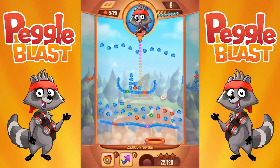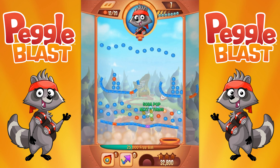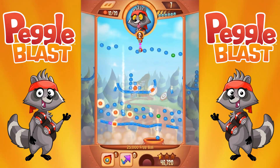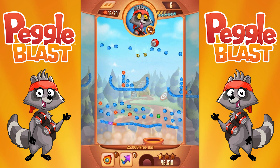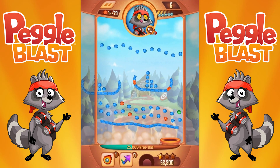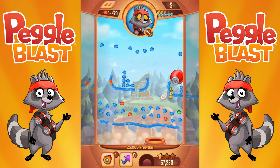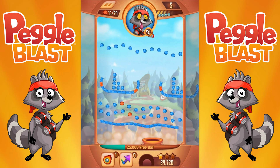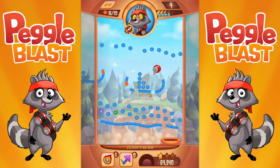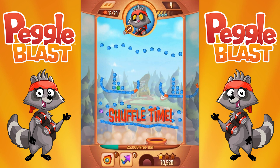Those are tough to get. Two soda pop rounds — that's great! Now what do we want to do? We want as much soda as possible. Oh yeah, boom — that was awesome! More soda coming your way. Boom, look at that — beautiful work! Hoping for some free balls. Yes, slide right in there. Shuffle time — I just hope we can slide past all this.